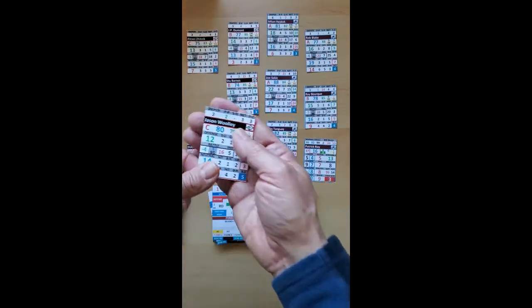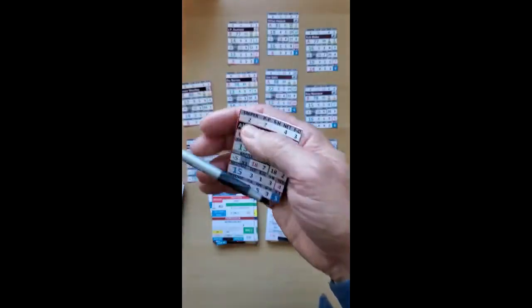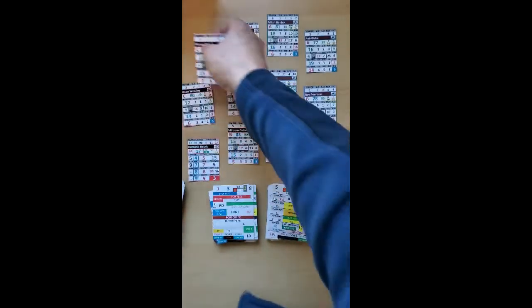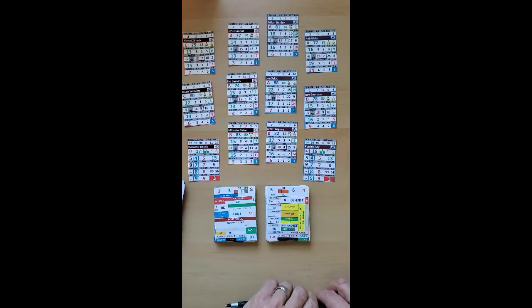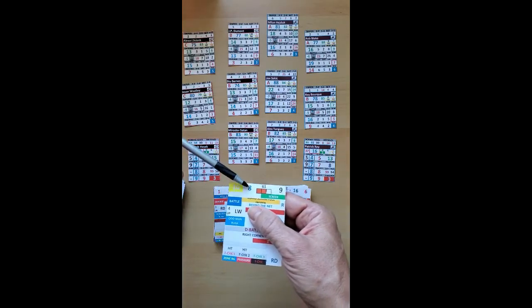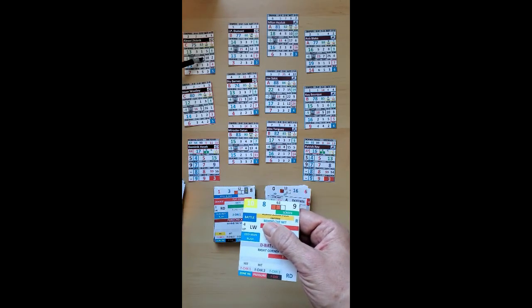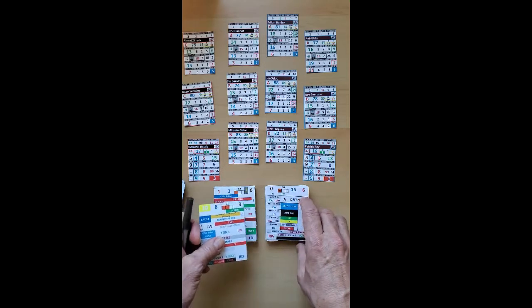Let's say Buffalo is going to be breaking out — the left defense is Zitnik. His breakout rating is 18 out of 20, so he's got a pretty good chance of success. You flip the card and check the blue number on this side, because Buffalo is on this side. Eight is within his breakout rating of 18, so he successfully breaks out and then you move on to a neutral zone situation.